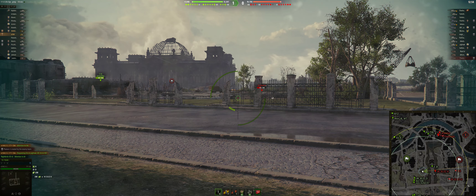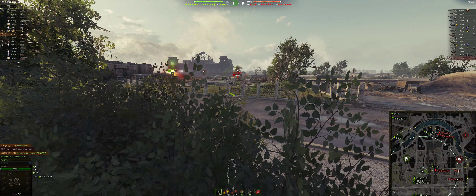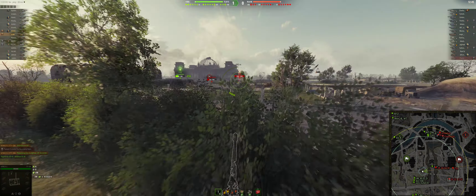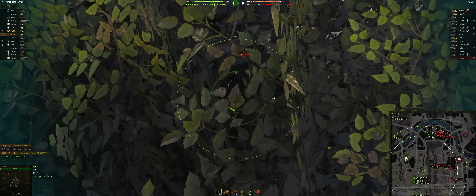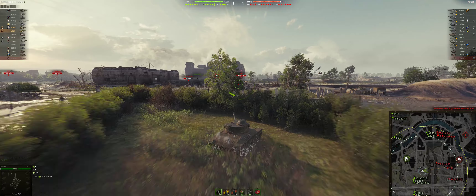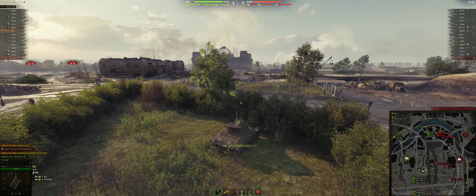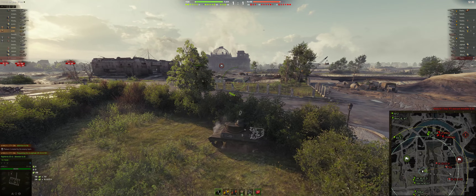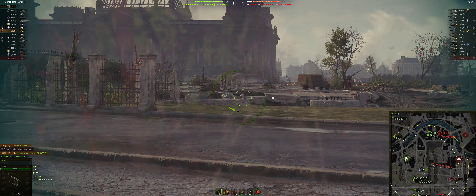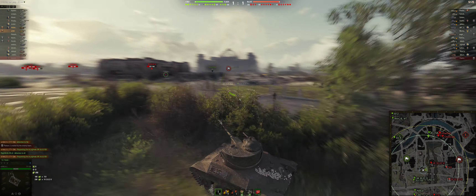Either that or they're going to push up this way. Usually teams like to push up the K line to try to get some action. The E25 goes down. T69 — it's my spot but he sort of tucks in behind this wall. This VK is going to go in here now — almost certainly going to go in. There he goes. And nobody shoots him.